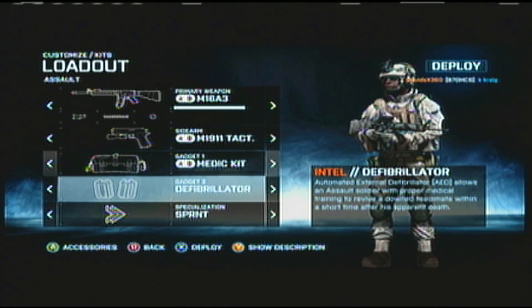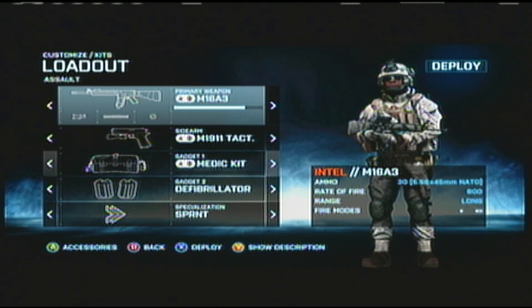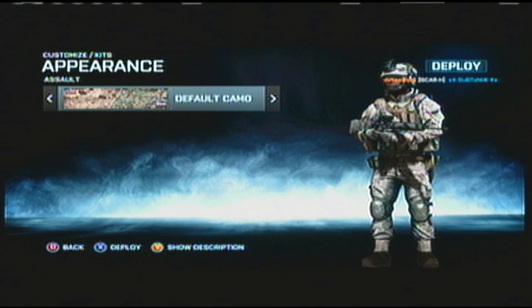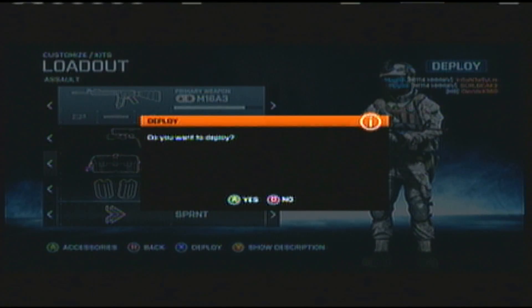You can also hit Y and look at descriptions of all these weapons and loadout options and special abilities. And you can also press Y when you have each of the four classes out, and it will change the camouflage of your character. Whenever you're ready to start the game, you can just move over which class you want, and hit X and deploy right into the game.